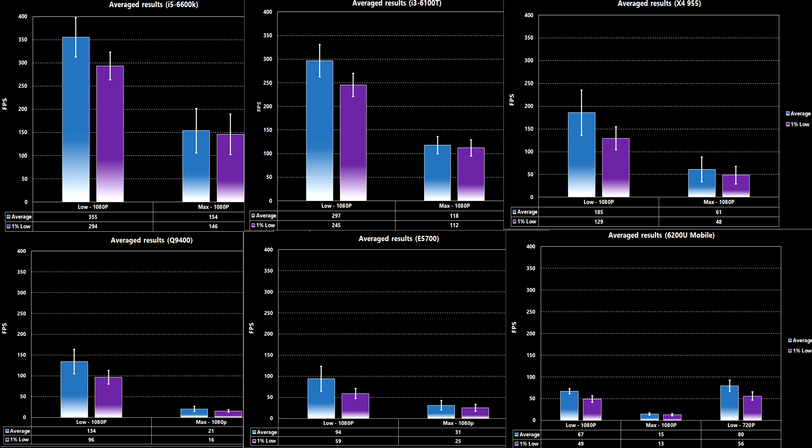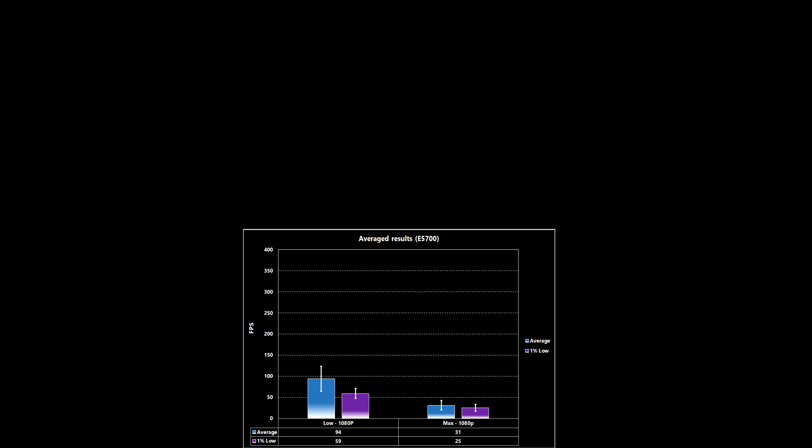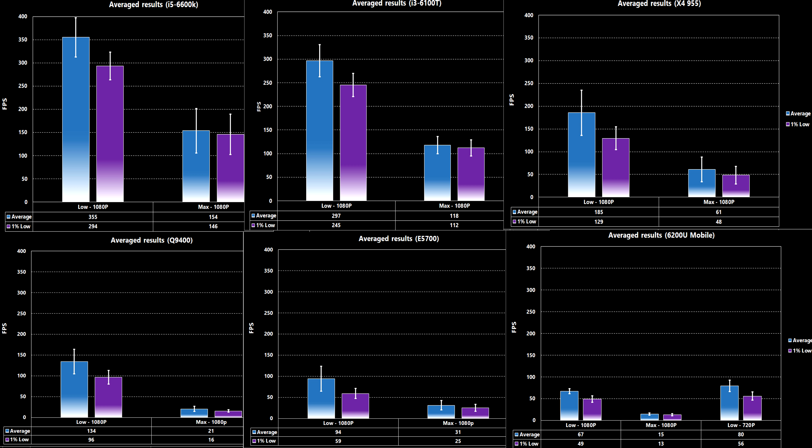I've shown on screen the results per zone for all of the test systems — you can pause the video to review them. I also added an extra 720p low test for the laptop, a Lenovo Yoga 710 from around 2015, just to see how it fared at an easier test. I've simplified these results, and I think this is a much easier way to understand them. Looking at the i5-6600K system again, we're seeing the average FPS and 1% low results for all 5 test zones combined into a single result. The white error bar indicates the variance between zones. This system, built from roughly 2015 parts, never really dipped below around 100 frames per second even at max settings, and hovered around 150 fps in most cases.